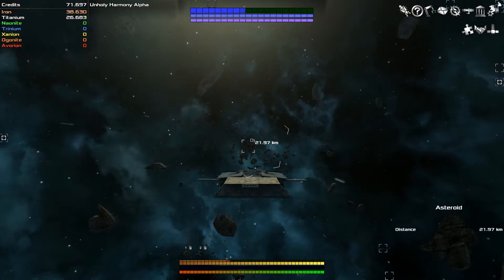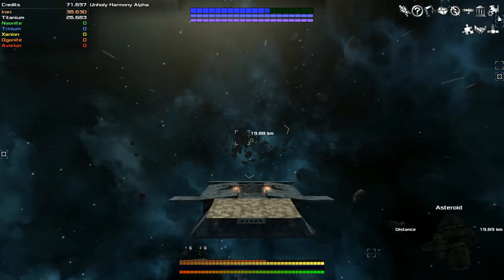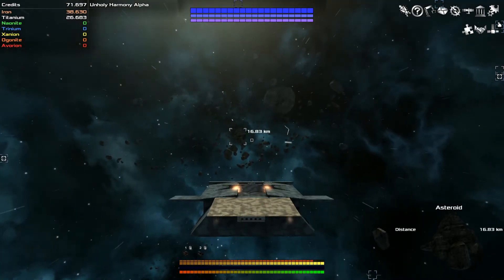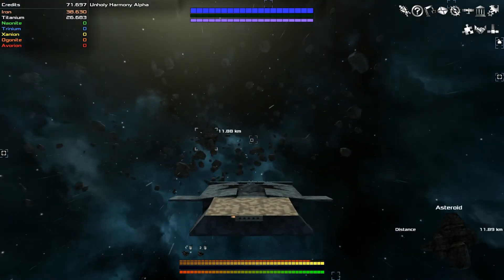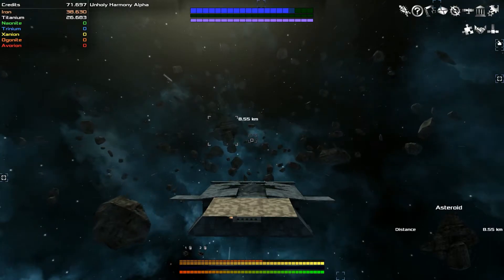We have finished up that asteroid — we're at 26,000 titanium. I think I found us an asteroid that we can sell over here, let's check it out. Soon I will start building a new ship, I'm excited. I've taken out one of these wings and it has cost me a lot of iron so I want to try not to do that.